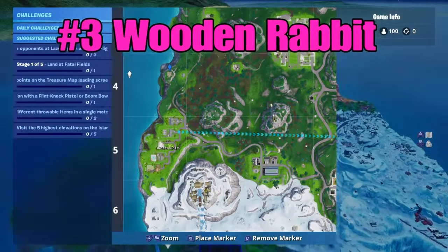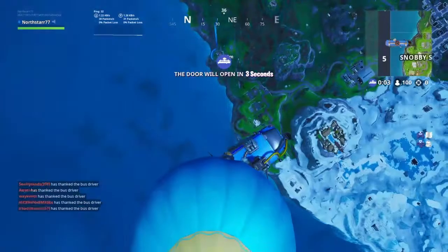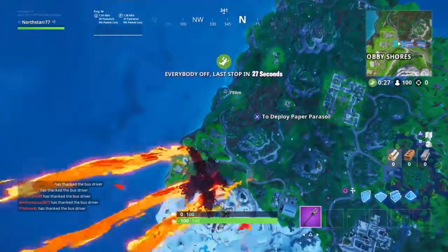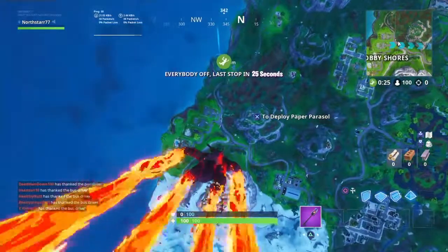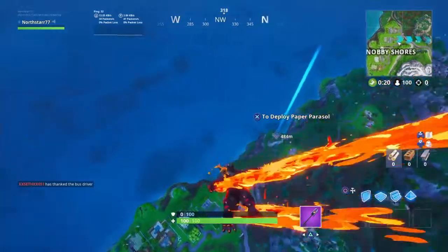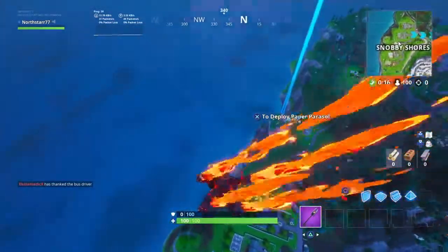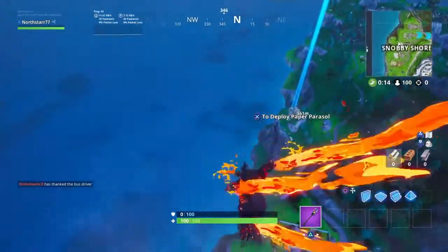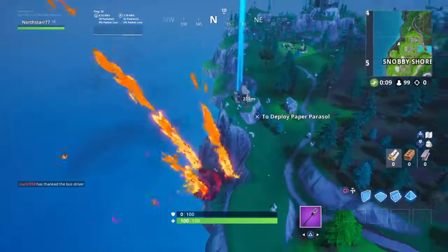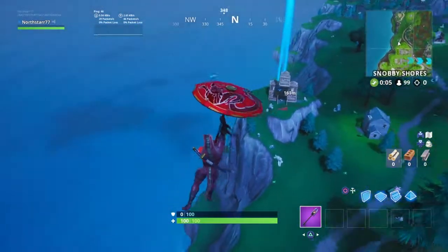Third, last but not least, the wooden rabbit, which is just north of Snobby Shores. It's on the hill, not hard to find. I hope this helped you finish all your challenges. I appreciate you guys tuning in — don't forget to hit that like button and subscribe if this video helped you. Drop a comment and let me know if it was easy to find.